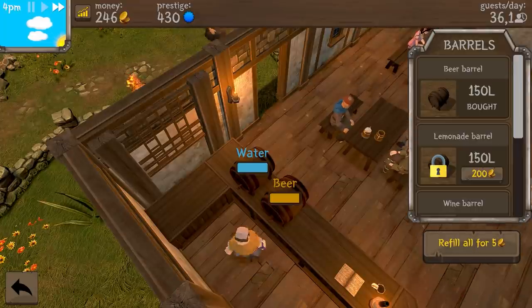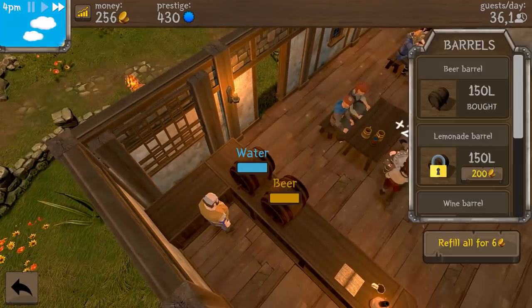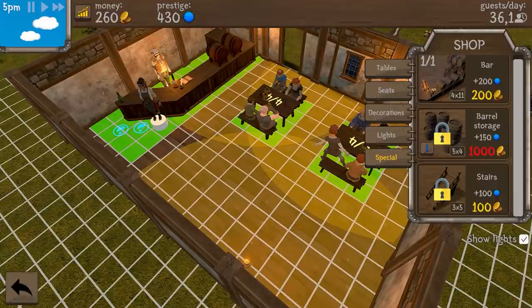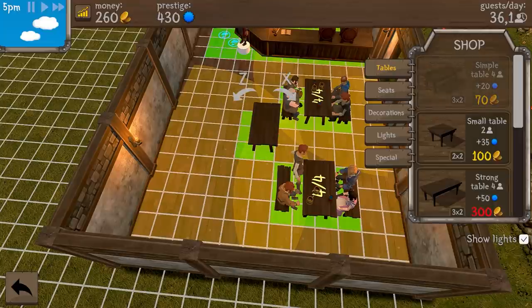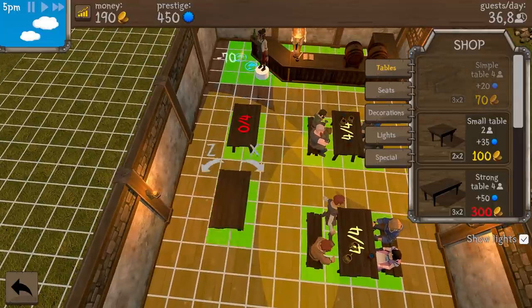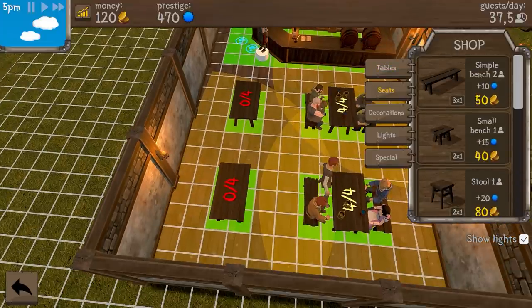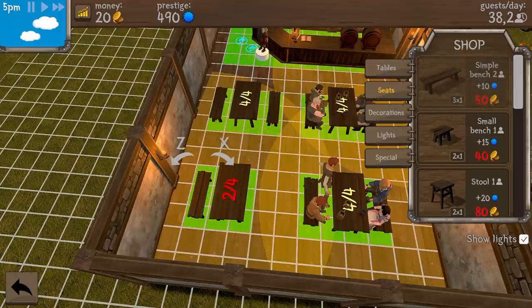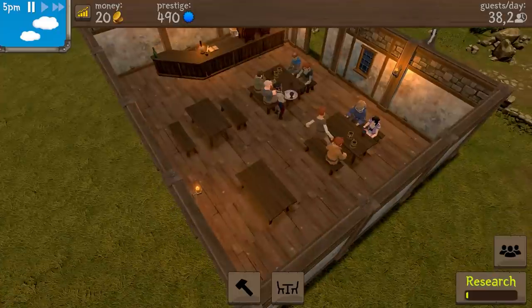We can refill everything at the same time - you can see your beer right over here. It's already becoming busy - pause! We need more tables and benches. I think we should just go for the simple tables and add one and two right over here, and some seats. Now I see you can rotate with your right mouse button. You don't have enough money. Oh no, that's going really fast - that is not what I expected.